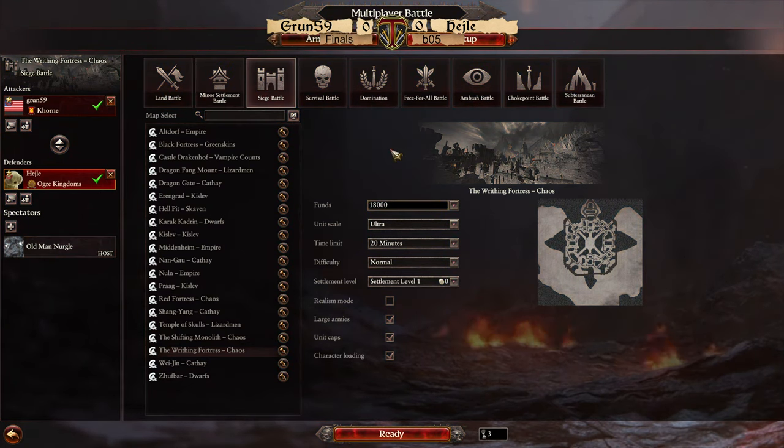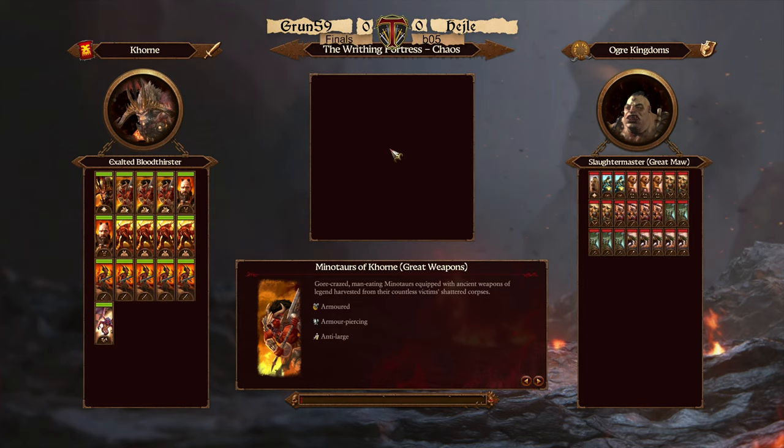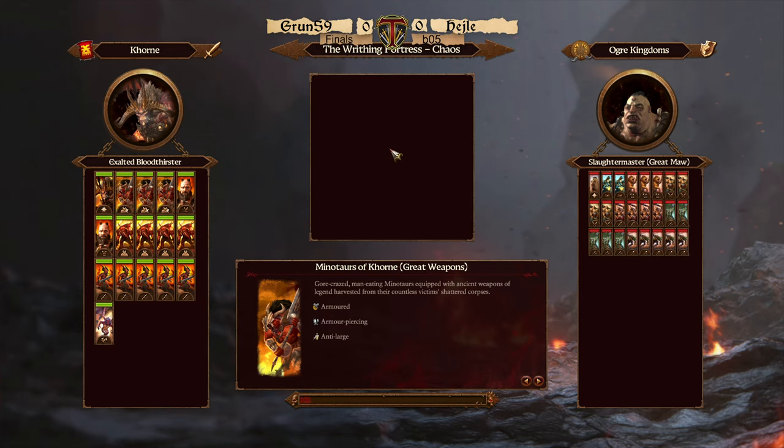First match is going to be Grun 59 against Helge, and we are going to be on the Writhing Fortress. The map is repeated both times to make it fair for both players since certain maps obviously have different challenges. Today's tournament overall is being organized and hosted by Umayz the Mountain King — you guys have seen him as a mighty dwarf lord in Warhammer 2, doing very well in faction wars. He's a serious, very skilled tournament player running the tournament today. I'm just casting it.